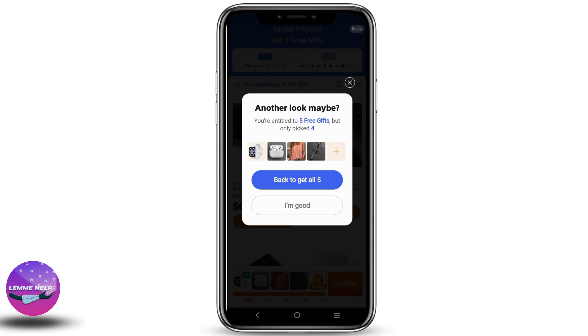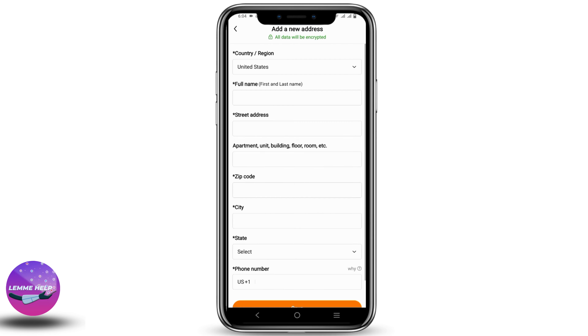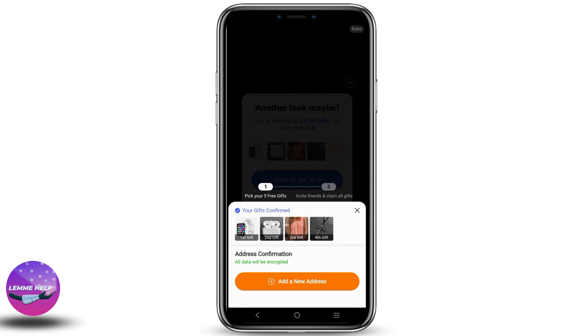After you have confirmed, you will also have to confirm your address. You can add a new address or use a previous address as well. The final step to get the free gift or claim it is to invite your friends, and then you can get all your gifts for free.